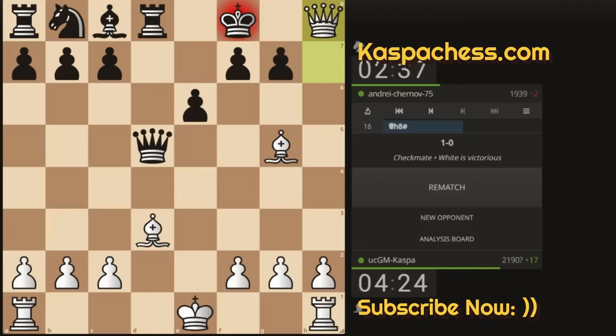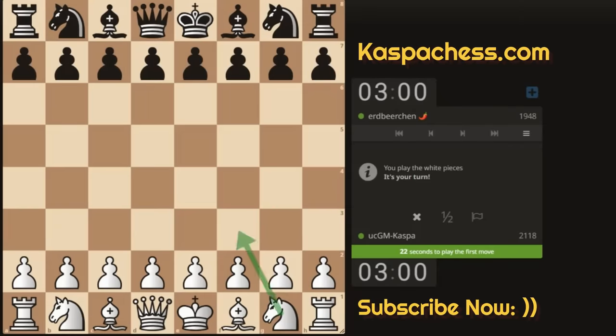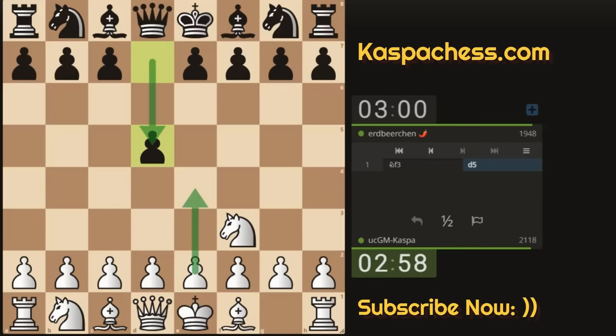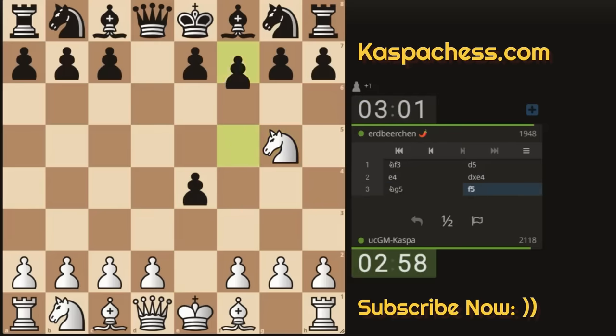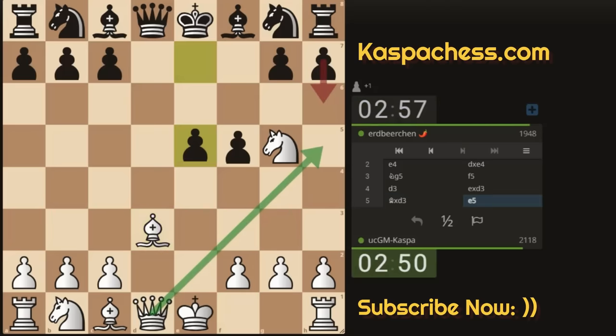One more game — this time against a 1948-rated player. Knight to f3 is the goal, trying to play the Tennyson Gambit again. If d5, I can still transpose even if black plays something else. We see d5, so pawn to e4 is the idea — if pawn takes, I have knight g5. We see f5, kind of the Dutch but with the pawn on e4. Against this I still like going d3, because if pawn takes I'll take back with my light-squared bishop.